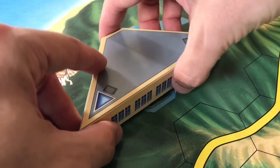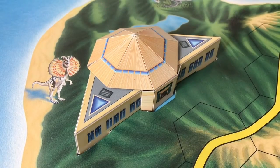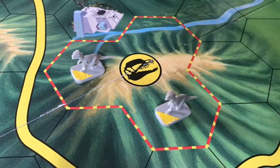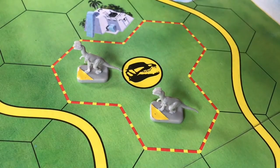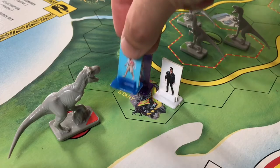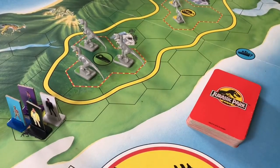To set up the game, the cardboard visitor centre is first folded and slotted into the board, then the roof is carefully pushed on to give a nice 3D structure. The Velociraptors are placed into their three pens — three raptors in each one. The Spitters are placed into their three pens with two spitters in each pen. The T-Rex goes on its starting space at the south end of the island, players choose their characters, place their standees on the start space, and four cards are dealt to each player.